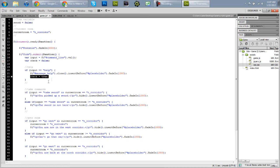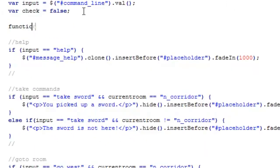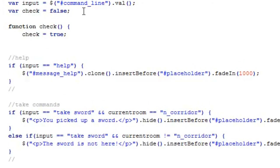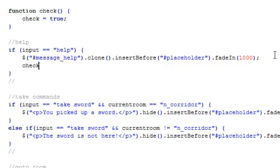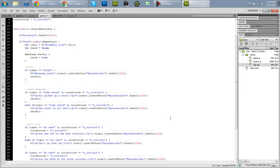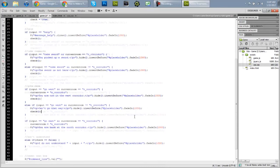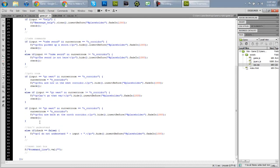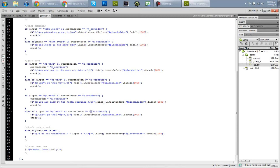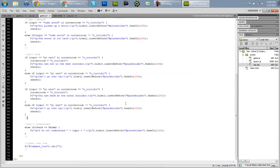Actually it might be even easier to just make our own function — function check, and we'll just say check equals true. This is going to be a whole lot easier — now all we have to do is call check(), and we can just copy that and put it in each if block. We also need to add an else-if for 'go east' where current room is not equal to 'west corridor' — just copy, paste, change a few things. It's basically copy and paste all over.